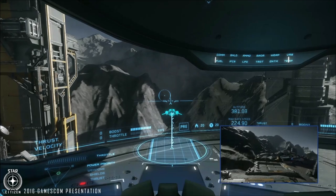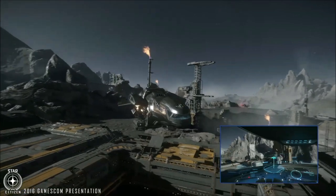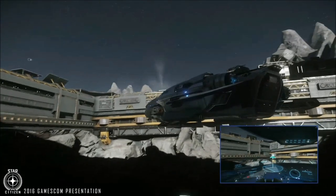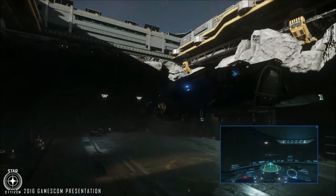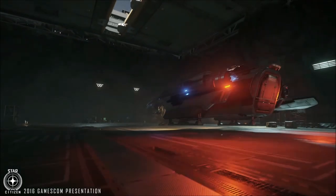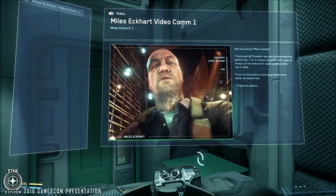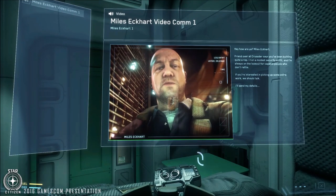Here we see the Freelancer landing at the base, which leads us to the dynamic missions part — my number two highlight from the Gamescom presentation. What will pop up initially is your normal holographic viewer and you'll see a video message. I think this is something that's going to give the developers a lot of creative freedom to make engaging missions, because they have all these character models and wireframes done and the ability to animate the mouth and things like that. They don't have to reinvent the wheel every time they want to send out a video message.